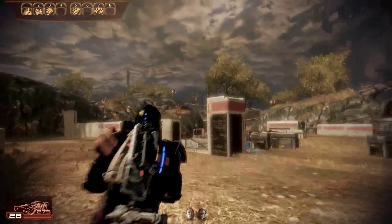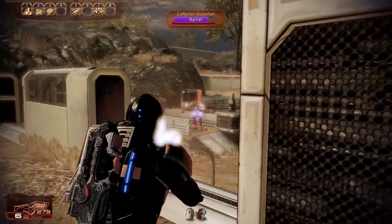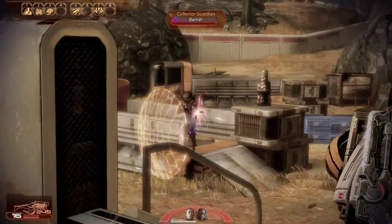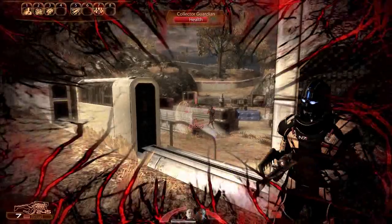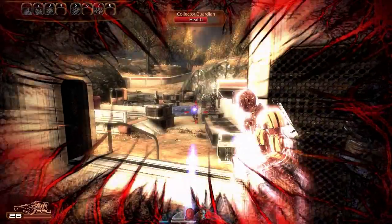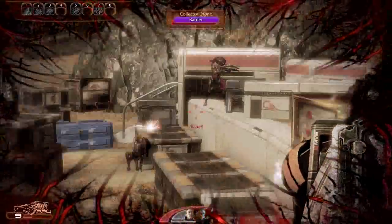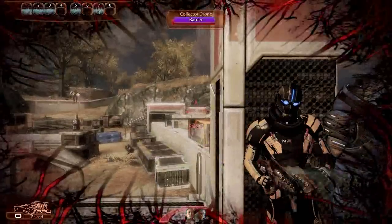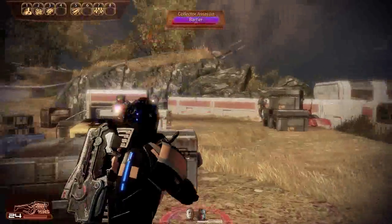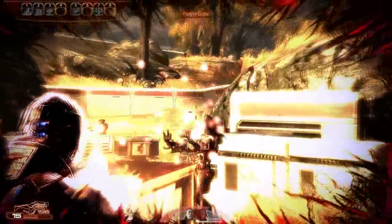And finally, we have the Collector Assault Rifle. This gun is kind of a strange mix between the Vindicator and the Avenger. It has a good fire rate, but per bullet it's not that much more damage than the Avenger. But it does have a slower rate of fire — in fact, if you never missed with any of your bullets, this would kill things the slowest, if you were just shooting a stationary target.